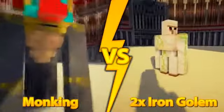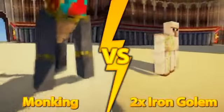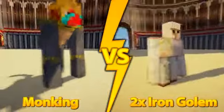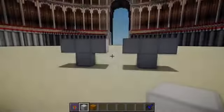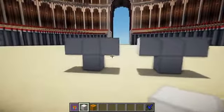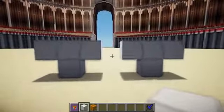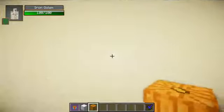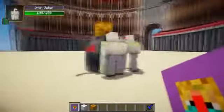Please leave a comment saying which mob you think is going to win this mob battle. Let's get straight into it — I'm going to be using two Iron Golems against the one Monking. We're going to spawn the Jack-o'-lanterns on top of the Iron Golems there, and now we've got two Iron Golems.